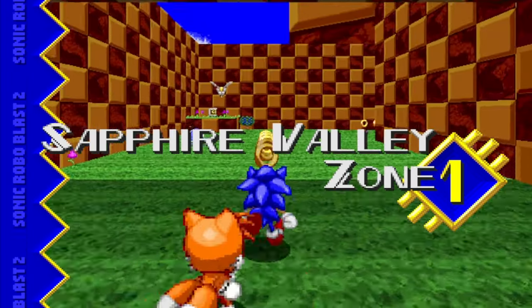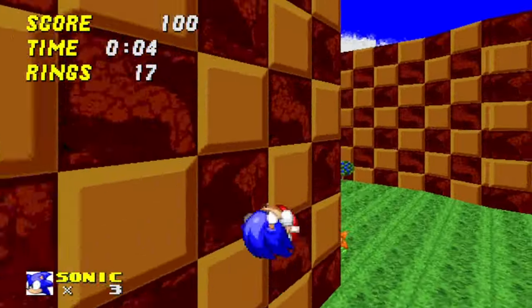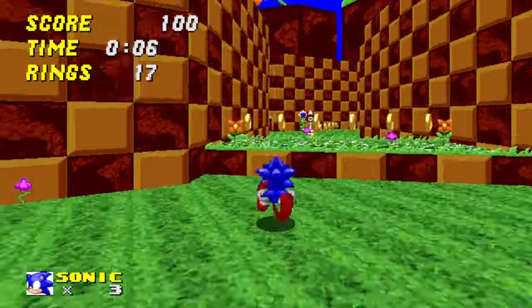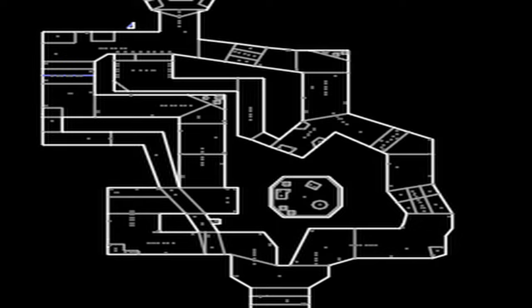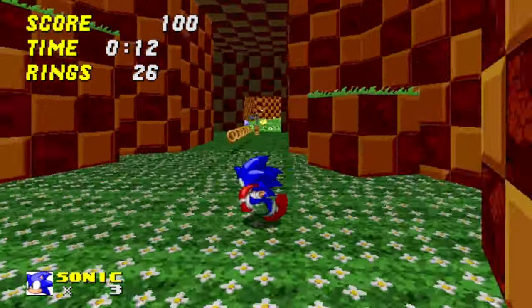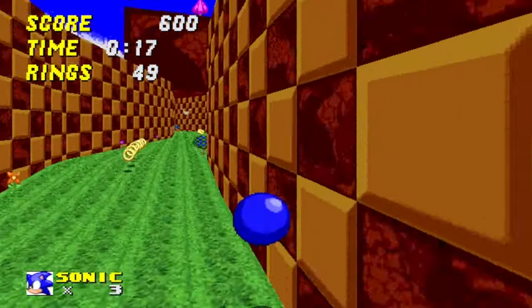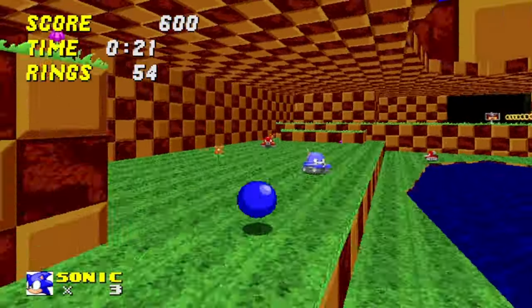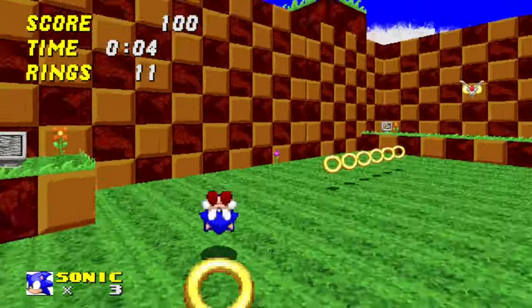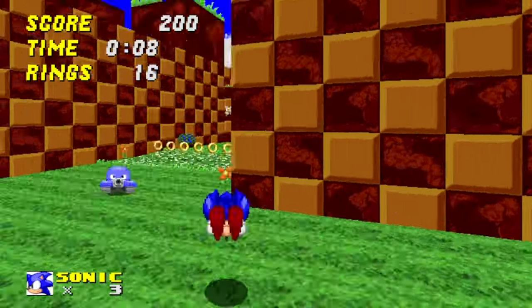Anyway, first up is Sapphire Valley Zone Act 1. What I can tell you right away is that this level is very cramped. It's very small and there's not much to see outside of the beaten path. Can I talk about just how much I hate it when SRB2 levels design path splits like this? I always end up going in a big loop when levels do forks like this — it's just about the worst way to do path splits in an SRB2 level. It's very lazy and uninspired, unnatural, doesn't flow well, and it's bound to cause a lot of confusion and backtracking with first-time players.